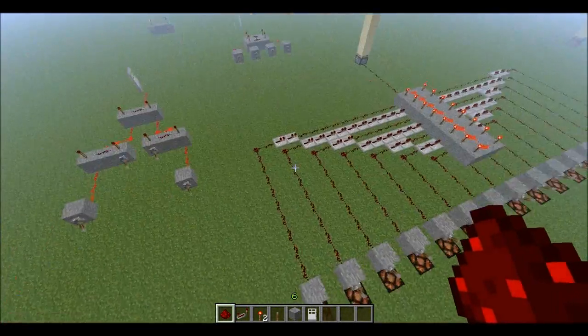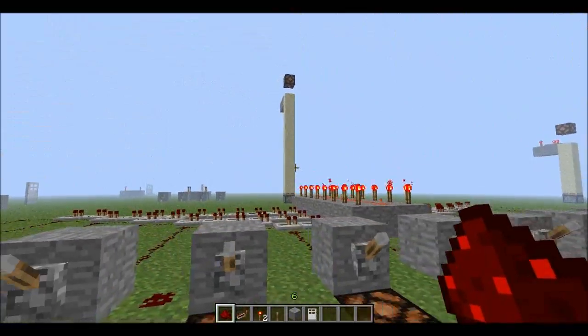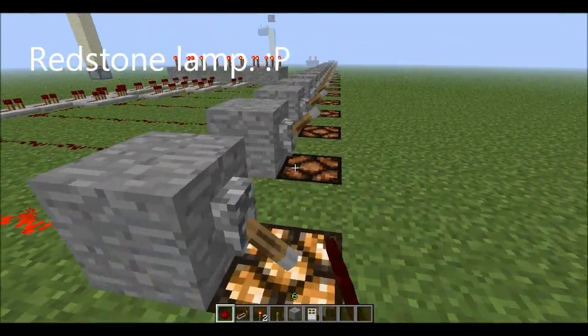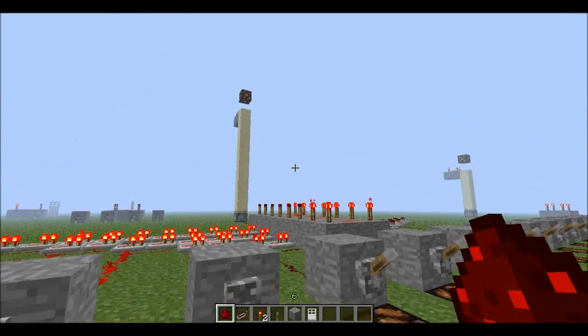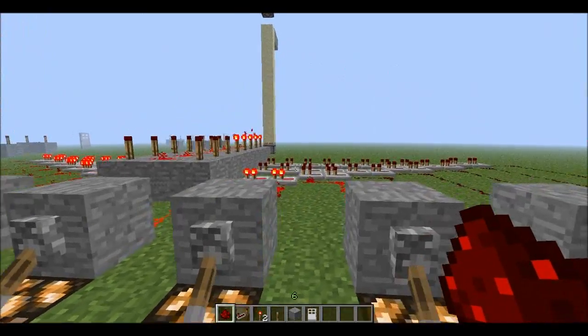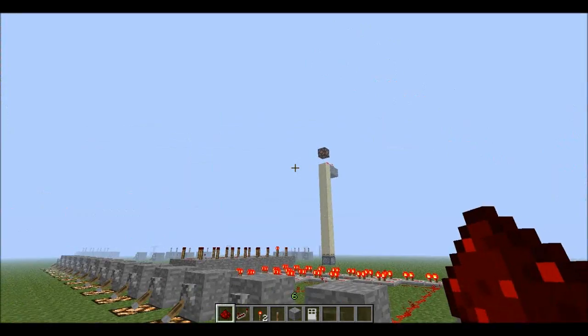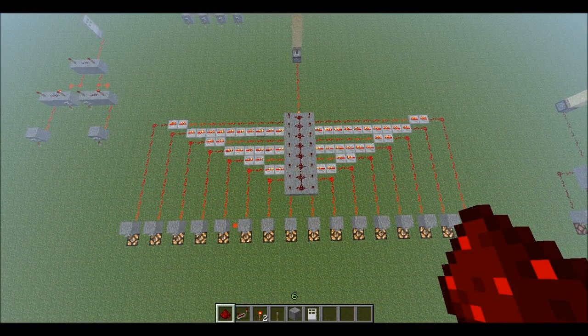I even tried it with 14 inputs, using repeaters to separate the wiring. To activate the piston to push the sand up and the glowstone to light up, you'll have to flick all 14 levers. As you can see, one by one the torches go off, and we need every single one of them to be off. This can probably be made a lot more compact, but this was just to show that you can make it with a lot more levers than just four or two.